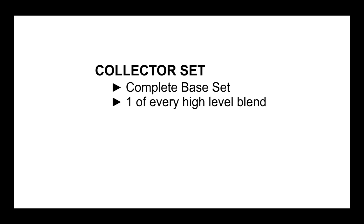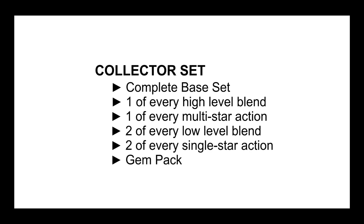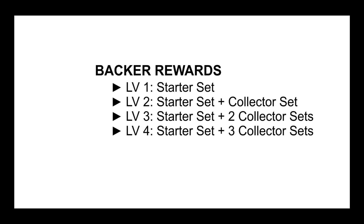The second would be a collector set, which would contain the complete base set of cards — one copy of every high-level blend and multi-star action, and two copies of every lower-level blend and single-star action, as well as another gem pack. You would be able to get multiple copies of the collector set to decide how serious you want to get into deck building.